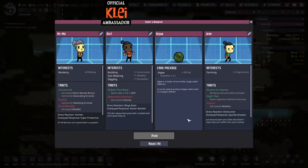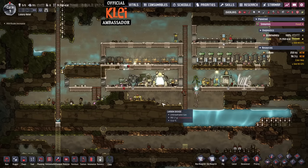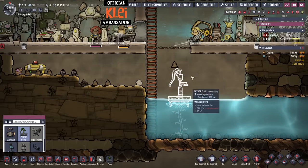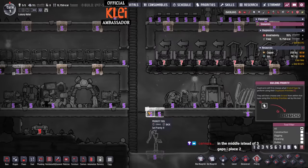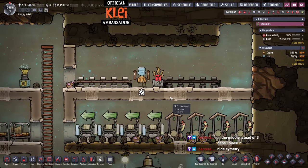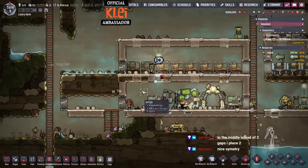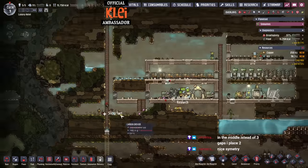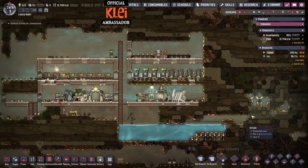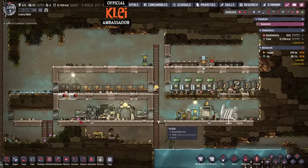Looking at the new dupe options — agriculture is quite good, athletics is bad, plumbing is quite good but they eat more food. We're not going to take a new dupe for now because I'm worried about the food situation. We'll just mush bar it for now — not ideal. For the airflow tile spacing: I use one every four tiles, always the same pattern. I'm not too fussed about symmetry so we're going to go with that.